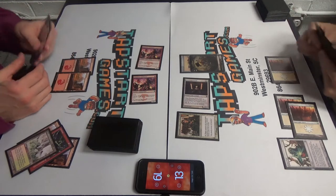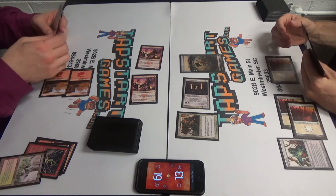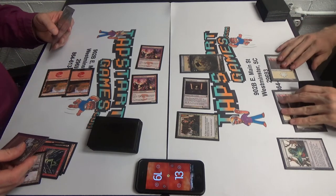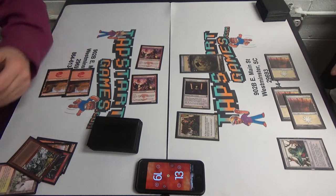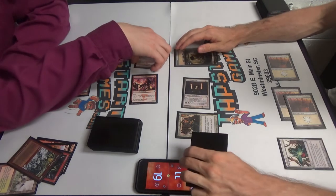I'm going to get that right there. I don't think I got much in the way of shenanigans, but I'm just going to do Price of Progress. It wouldn't actually deal any damage to either of us. I know. I'm just going to get the prowess trigger, so I'm going to get two more damage through. I'll take two.